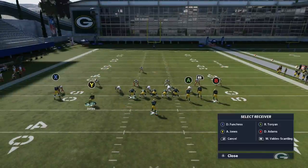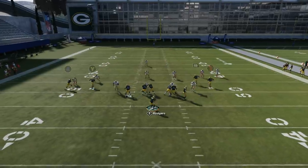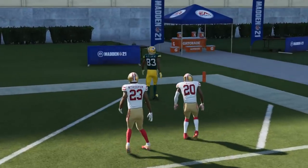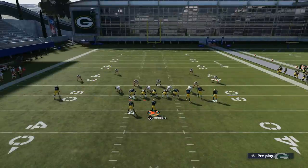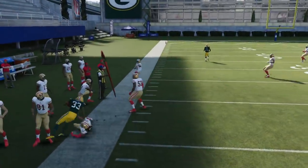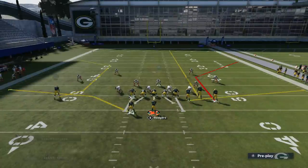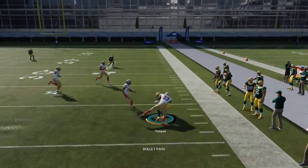Motioning out the running back is probably the better approach. The safety has to respect receivers on both sides and can't really choose one, giving you an easy one-play touchdown. The running back does a pretty good route against most zones - against hard flats you can leave him on the table route, which is a really good checkdown for a catch and run. In man coverage, the opponent might not follow the running back out to the flats, so just take the easy completion.